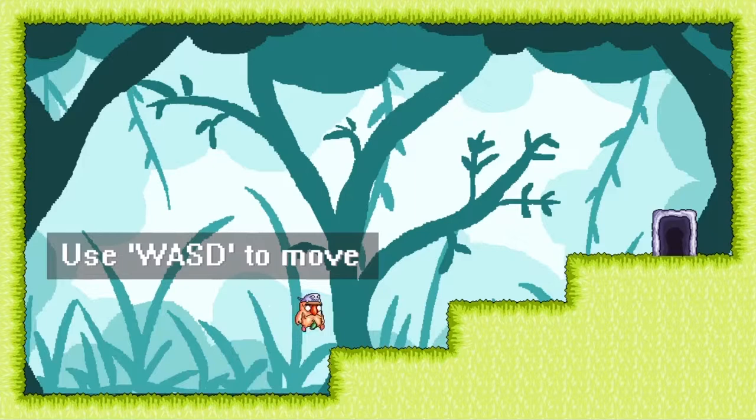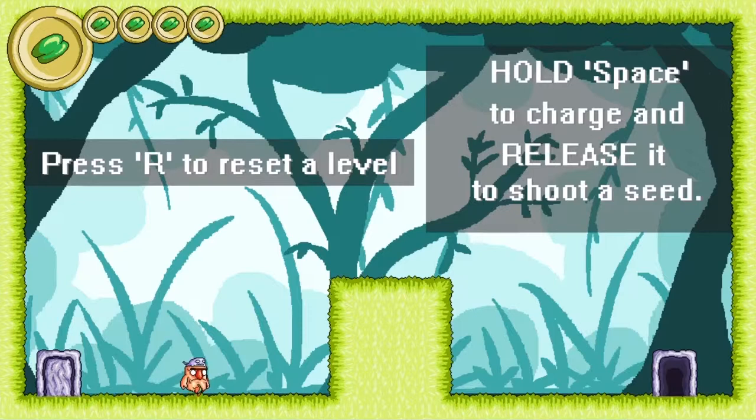Your average computer controls — WASD. Know this scheme well. Press R to reset a level. Hold space to charge and release it to shoot a seed.